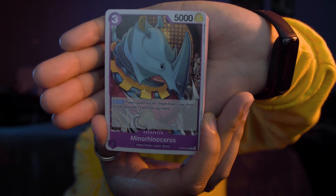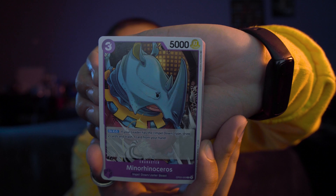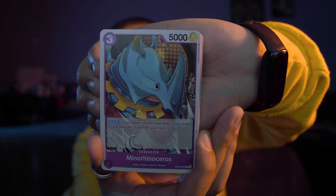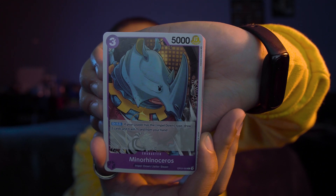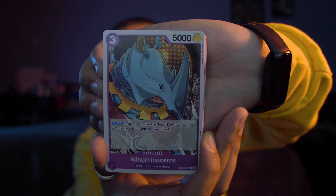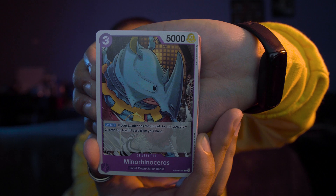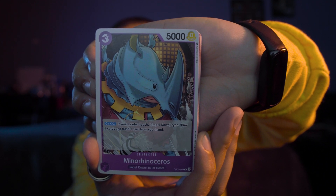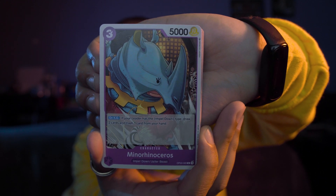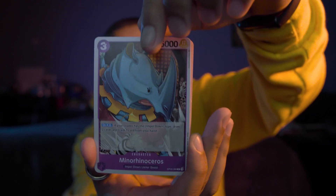Next one — this is a 5,000 power level with a three cost, and that's a purple deck. This is Mino Rhinoceros. On KO, if your leader has the Impel Down type, draw two cards and trash one card from your hand. Interesting — it's like a hand builder.